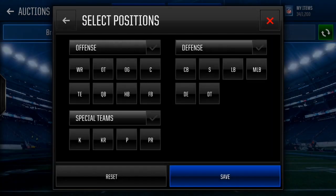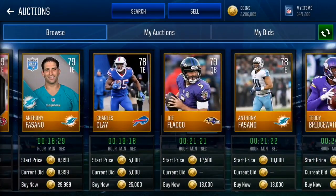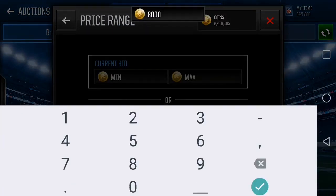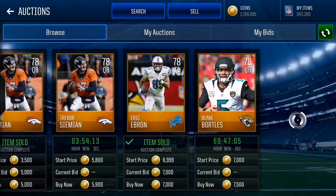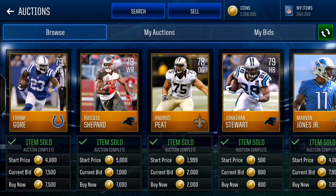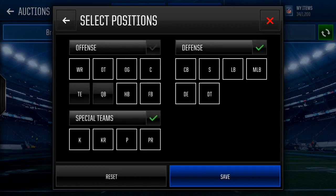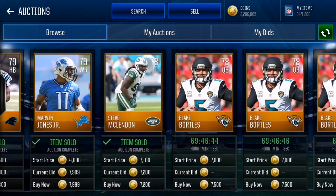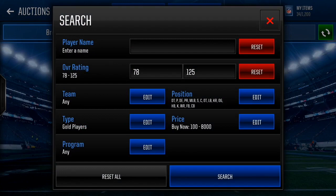Let's take a look at 78-rated QBs and tight ends. If you set max buy now to 8k, you'll see a ton of quarterbacks on the auction house below 8k. But if you go to every other position other than quarterback and tight end, there are none below 8k - they're all bought. So you can use that to your advantage: take out the quarterback, take out the tight end, and now you have a better filter. That's step one into making a filter.